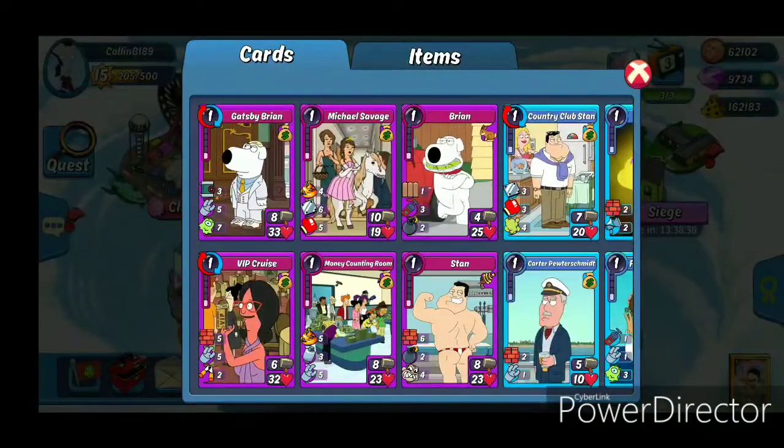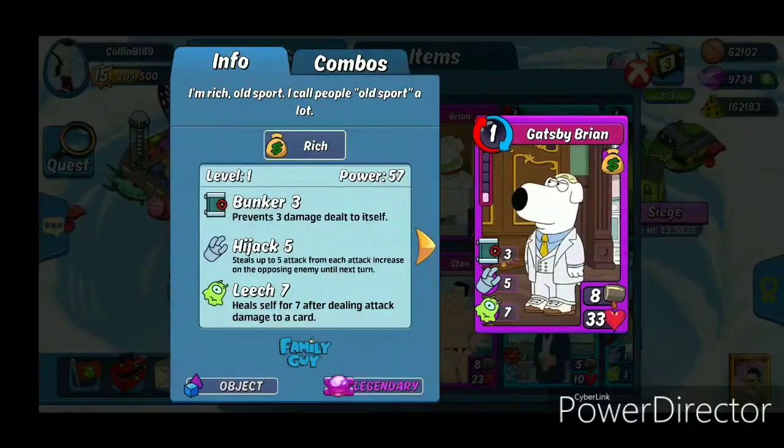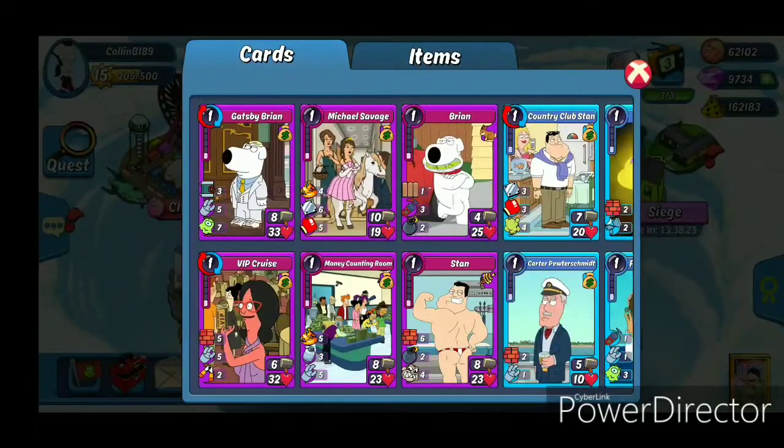It's a great box to potentially go deep into if you are trying to spend heavily for the first time or are just looking to boost your rich deck or rumble defense deck. Gatsby Brian has 59 HP without combo mastery, so fantastic card. The bunker skill and hijack is a great counter to Max Jets and some of the other craze combos. Similar with VIP Crews — with the shield effect for the rich BGE, they're going to be absolute menaces on defense this entire BGE.